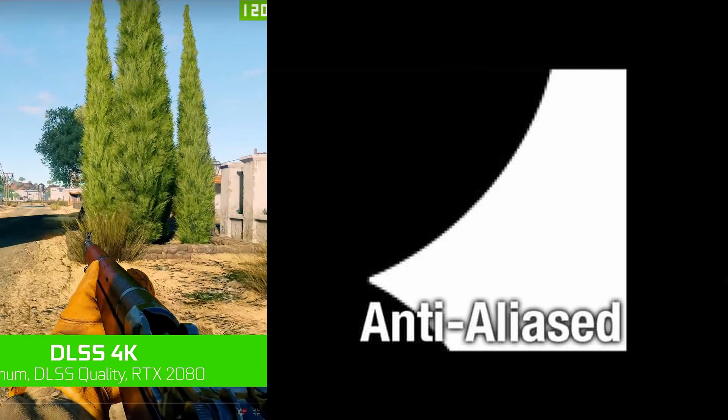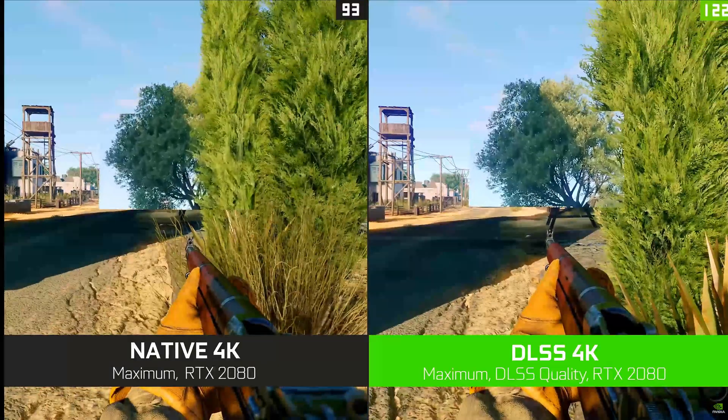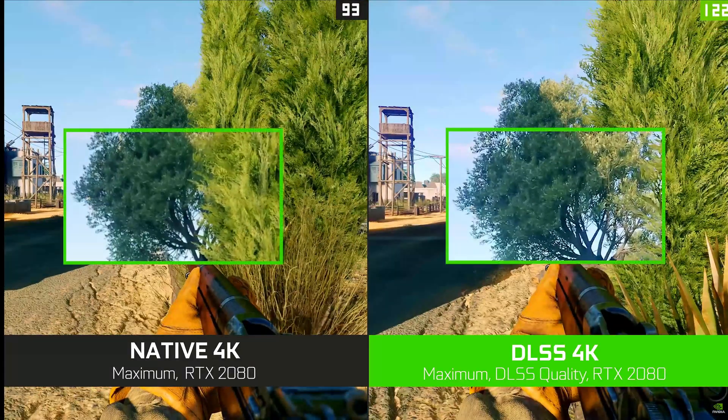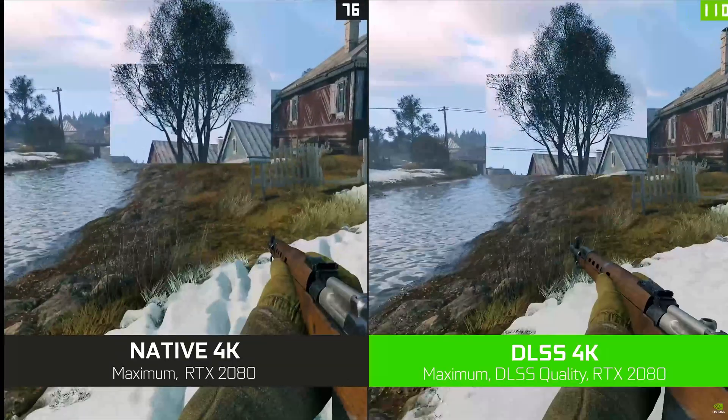For each aliased frame that's extracted, the team creates a matching perfect frame — one without abnormalities. Those paired frames are then fed to a supercomputer, which in turn trains the DLSS model to recognize aliased frames and turn them into a high-quality anti-aliased image.